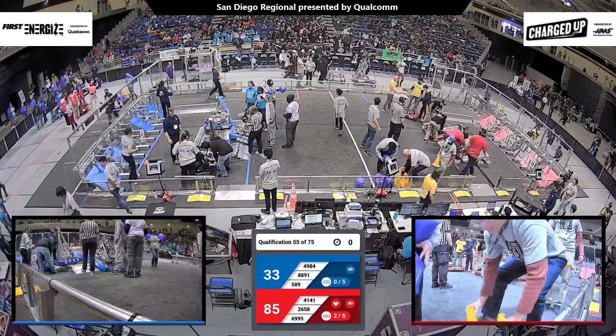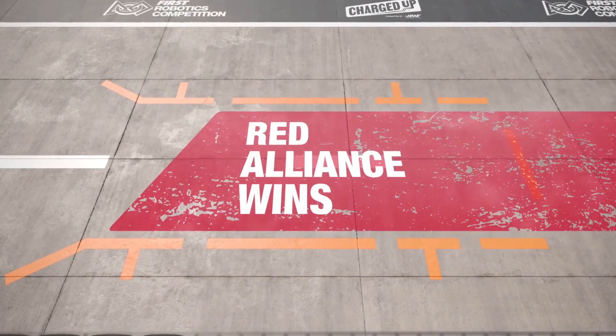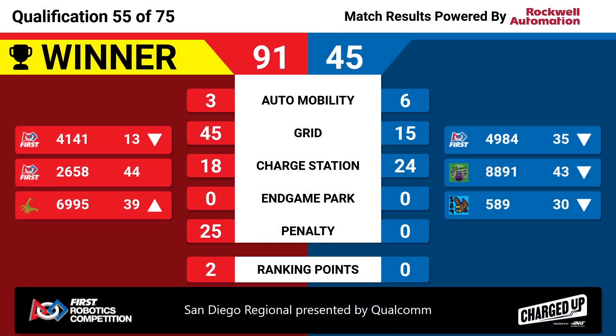Here comes the match scores — it's Red Alliance with the win, 91-45. Red Alliance only walking away with two ranking points, even with the win. We'll see the impacts there — ranking points do matter. Even with the win, 41-41 drops to 13th with two ranking points.